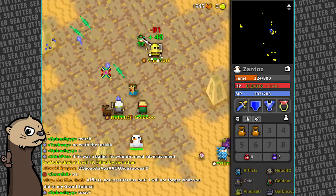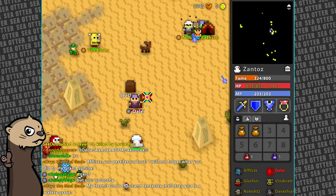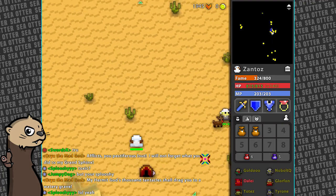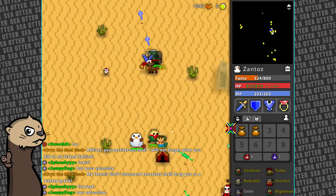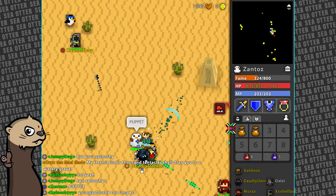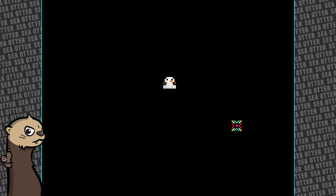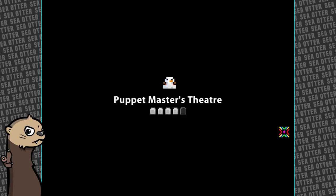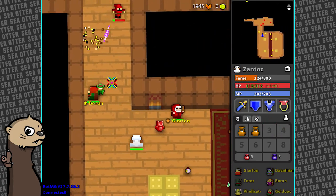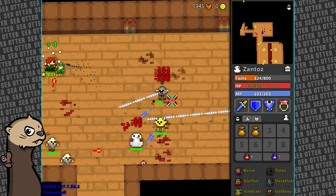There does not appear to be a dungeon. There is a Puppet Master though - that gives attack. Maybe some people will go in here with us, that would be great, because that'll be one less attack towards our goal.